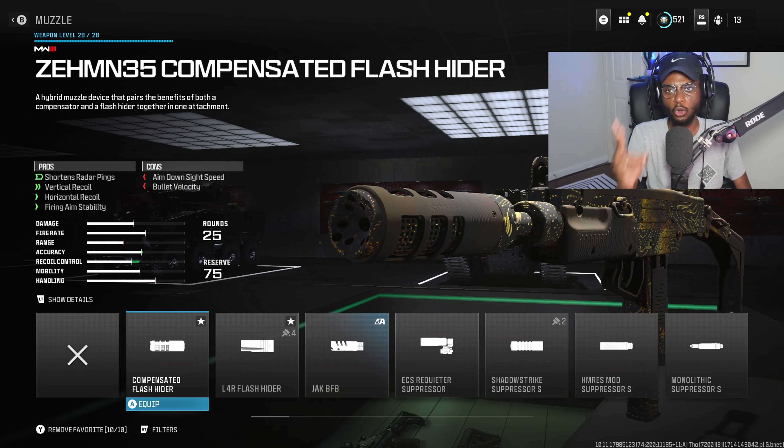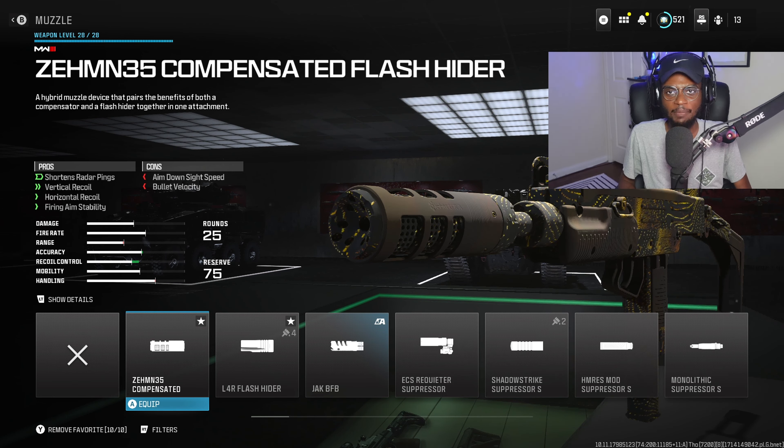So instead, we're rocking the compensated flash hider to have advantages improving that firing aiming stability, horizontal recoil control, vertical recoil control, and taking us off the radar for a short period of time. The cons are going to be completely irrelevant for this attachment because this weapon is still going to be dominant at those close, medium, as well as longer ranges.